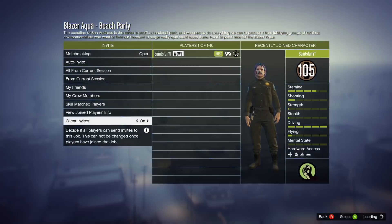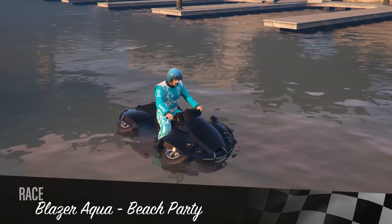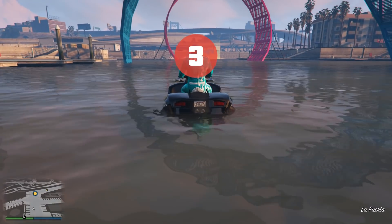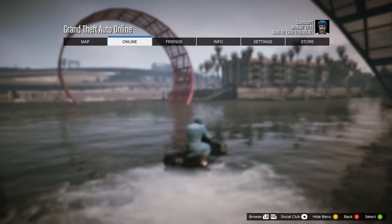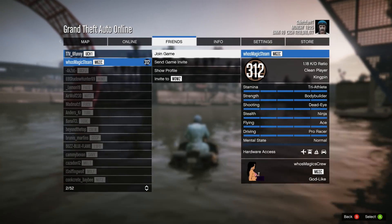I believe it's the Blazer Aqua Beach Party race. Once you're in the little start screen, just go ahead and start it up — you can leave everything default, none of this matters, and you don't need another person in this lobby. Once we get into the race, you'll see first off there is no snow, so it is back to normal. All we're going to want to do is wait until the countdown goes down.